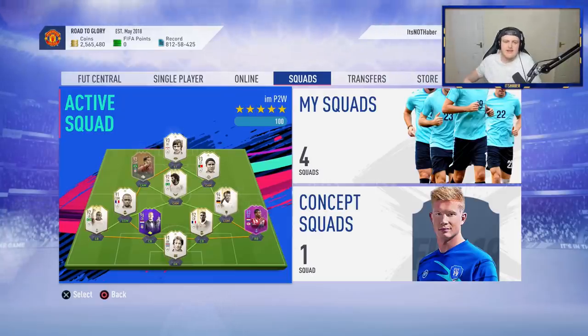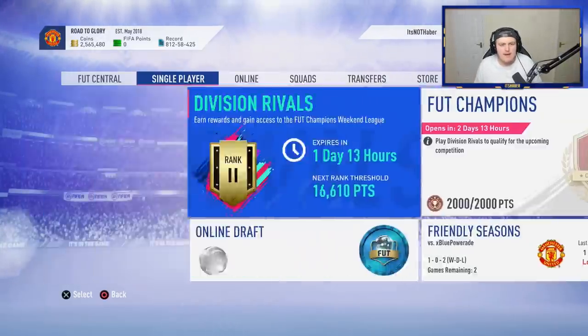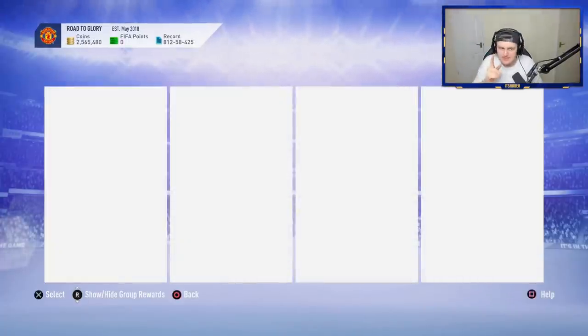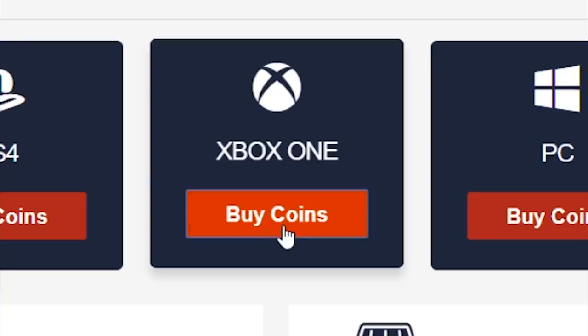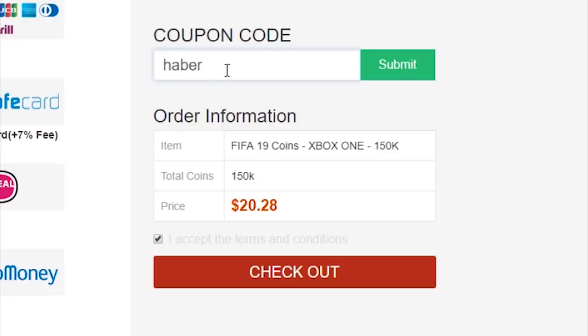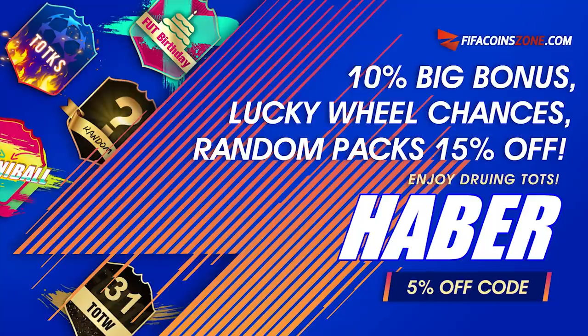We are just a couple of seconds away from 6 p.m. Are we about to get a guaranteed Premier League Team of the Season SBC? Team of the Season is finally here. If you're looking to get yourself any coins from the best supplier in town, check out my sponsor, fifacoinzone.com, and use the code HABER to get yourself 5% off.